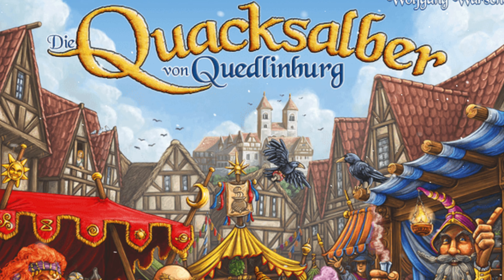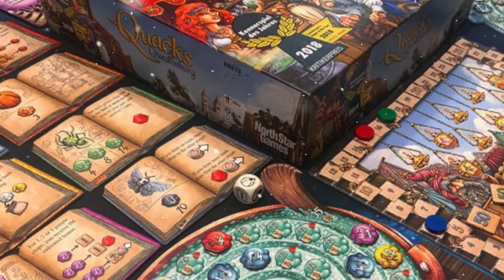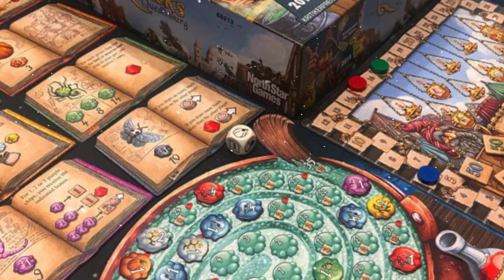Number 74 came out of nowhere - it's Quacks of Quedlinburg. This is a push-your-luck game where you load your bag full of ingredients and then draw tokens out of the bag to create spells. But if you draw a certain number of bad tiles, your cauldron will explode. Quacks of Quedlinburg came out of nowhere and has already spawned two expansions.